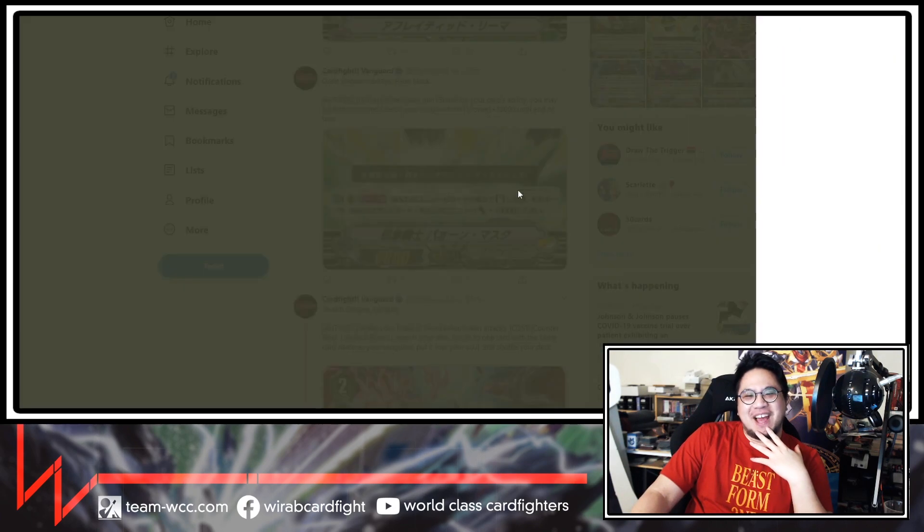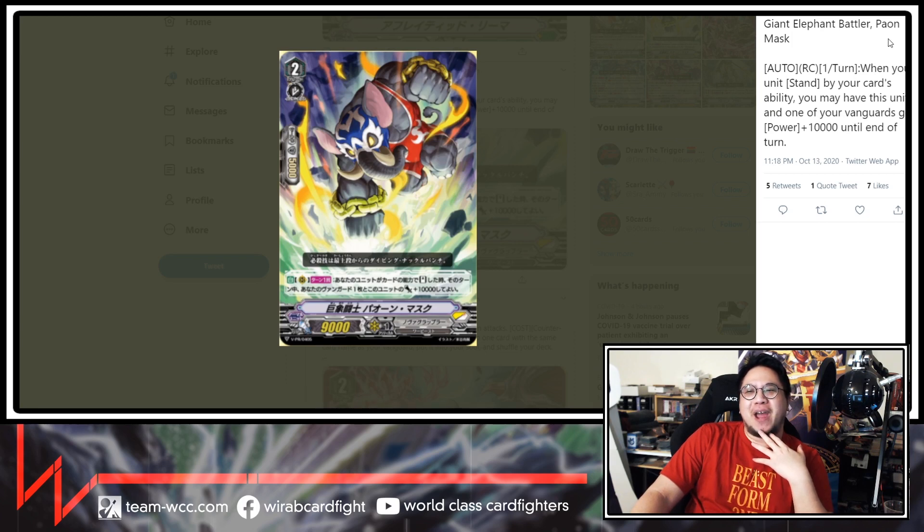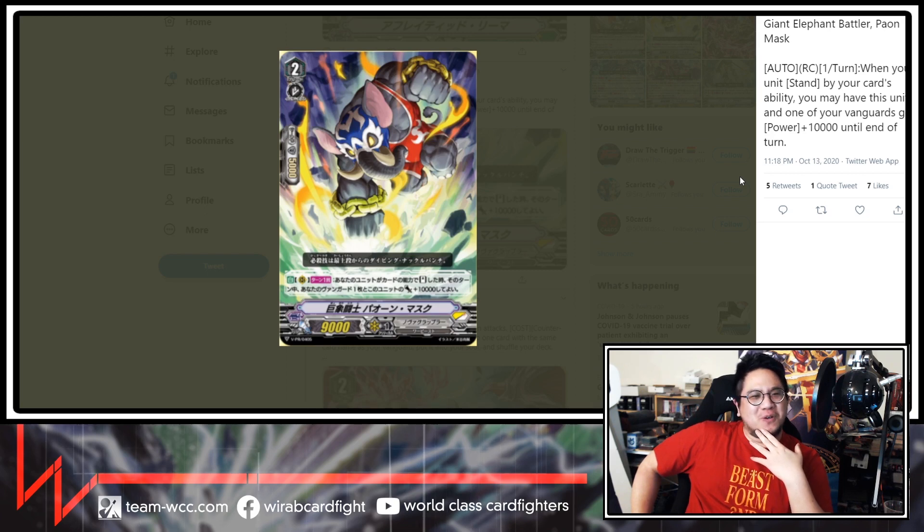Next card — we have Nova Grappler support. It is Giant Elephant Battler, Payon Mask. Auto Regard Circle once per turn: when your units stand by your card's ability, you may have this unit and one of your Vanguards get Power plus 10,000 until end of turn. I wouldn't say this is a staple, but it's not bad at all. Normally in grade twos, your Victor deck is just running Typhoons and maybe another re-standing guy and Doe Sledge. I don't know exactly how this will fit in, but it's decent — you can see it being used, but not always.